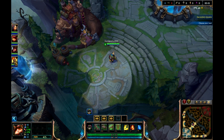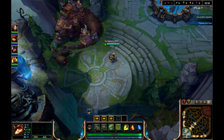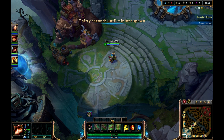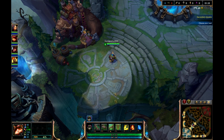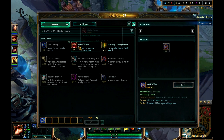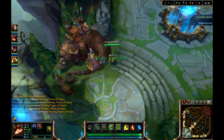Over here you have your team with their health and mana bars. Here is your champ, your items, your stats, and your abilities and skills. All champs have particular skills and abilities, and you can level these up when you press the adding button. I have my toxic shot ability, which is a passive ability, meaning it will happen even without input. Here you have your shop where you can buy items and build items to get better items.